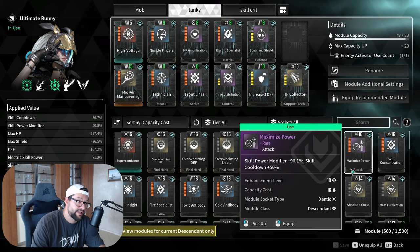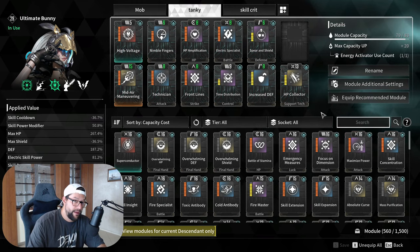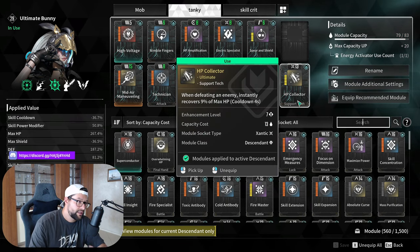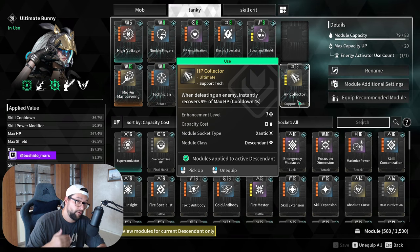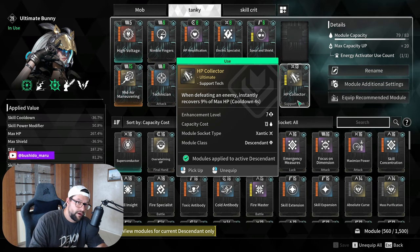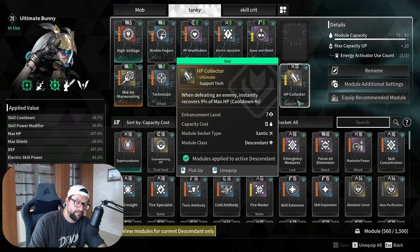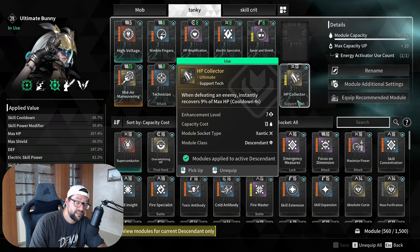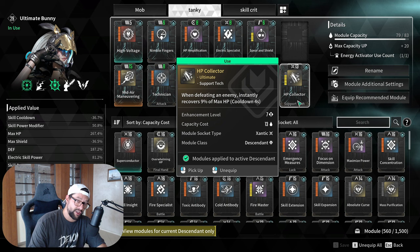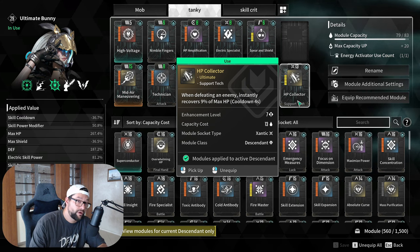The fourth tip is about sustain. There are two types: HP sustain and MP sustain. For HP sustain, the mod is HP Collector, which gives you the ability to regain a portion of your HP after killing a mob. This is very useful when grinding or fighting bosses — bosses spawn ads, and when you kill them there's a chance to regain HP. This is powerful for boss fights because it increases survivability without needing to pick up HP orbs from the ground.